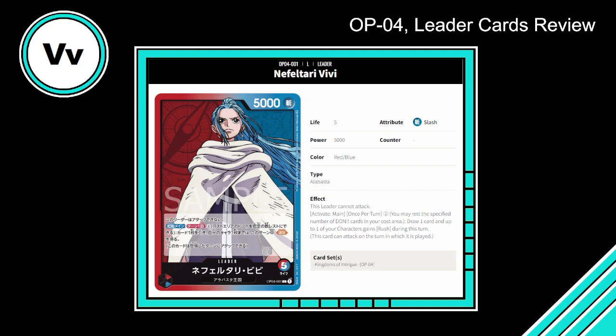This has blue in it again so my first thought is control — but let's read the activate. Activate Main, once per turn, pay two — draw one card, and up to one of your characters gains Rush during this turn. So that alone is good — pay two, draw one card, and a character gains Rush. That Rush part is awesome; the character can attack on the turn it's played.